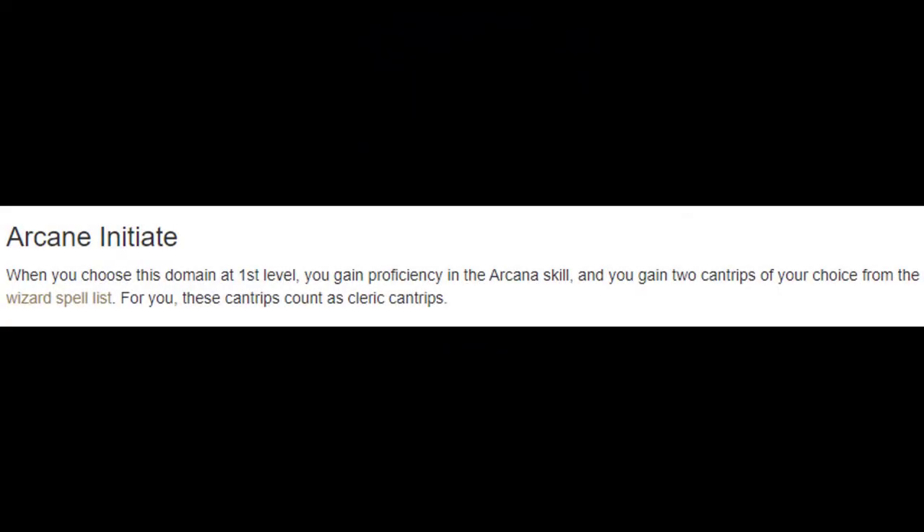With that out of the way, without further ado, let's jump into the Arcana Domain. At level one, we're going to get proficiency in the Arcana skill, Magic Missile and Detect Magic spells, and we're also going to get two wizard cantrips. Getting two wizard cantrips is pretty awesome because it opens up unique niche builds, more combat utility, and more out-of-combat utility. So there's a lot we can do with this.